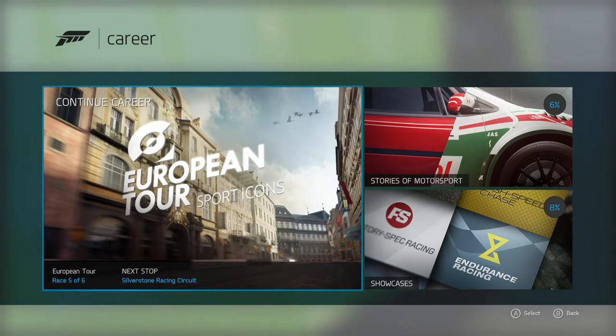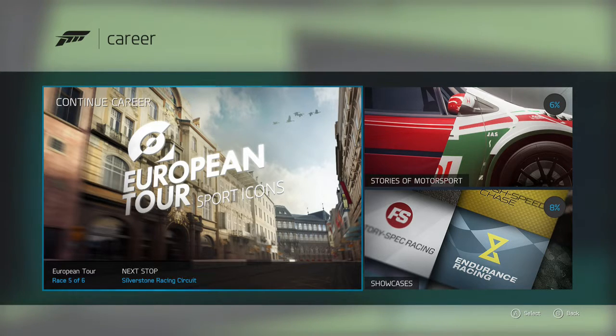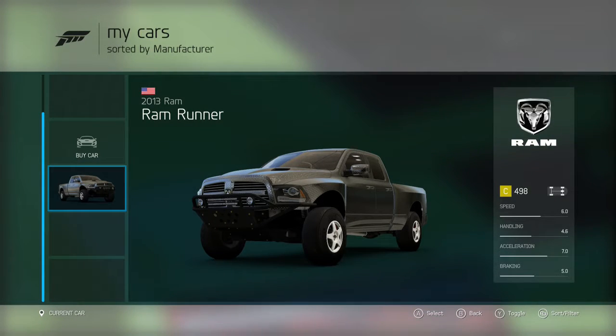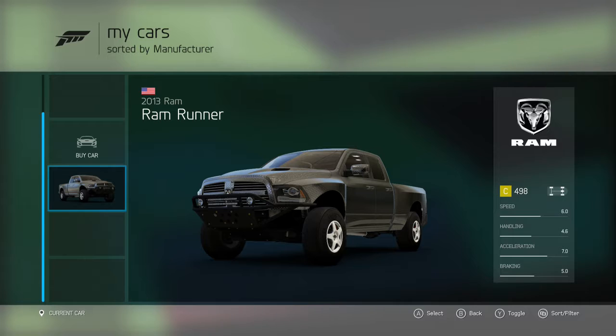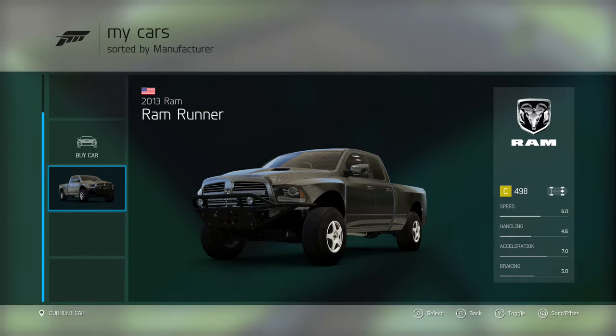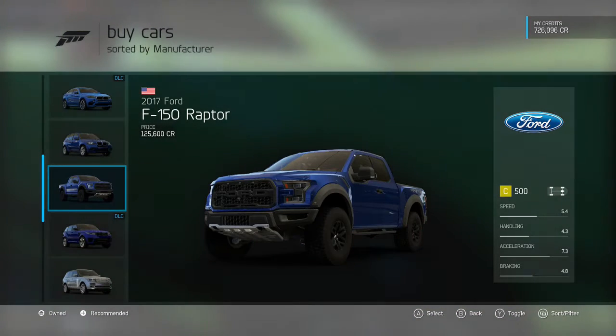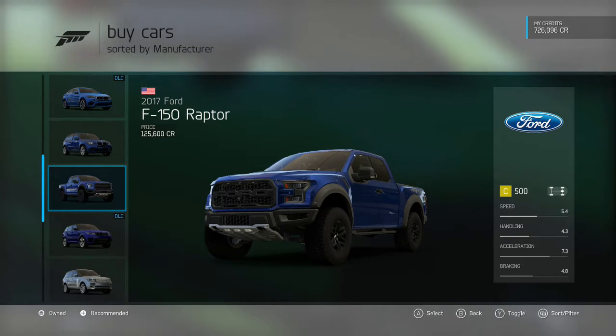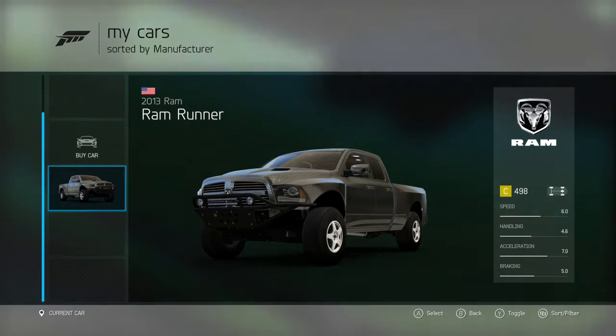I'm going to do that race and possibly get a wheel spin at the end. I'm currently driving a 2013 Ram Runner — it's been a pretty good truck. I'm doing the Sports Utility Juggernaut class, which is why I'm in the Ram Runner. I was also seriously considering the 2017 Ford F-150 Raptor, but I wanted to try something different, so I got the Ram Runner, which probably may not have been the best idea.